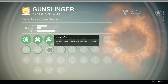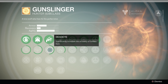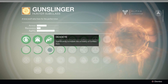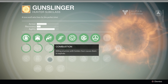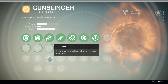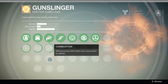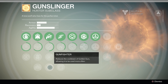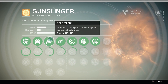Continuing down that line we have Deadeye — significantly increases the accuracy of Golden Gun. More accuracy is always better, though I don't particularly feel like it's inaccurate. Combustion — killing enemies with the Golden Gun causes them to explode. This can be useful especially when enemies are crowded around a capture point — just shoot the one in the middle and watch the others go boom. Gunfighter reduces the cooldown of Golden Gun allowing it to be used more often. It's pretty straightforward — always nice to be able to one-shot people more often.